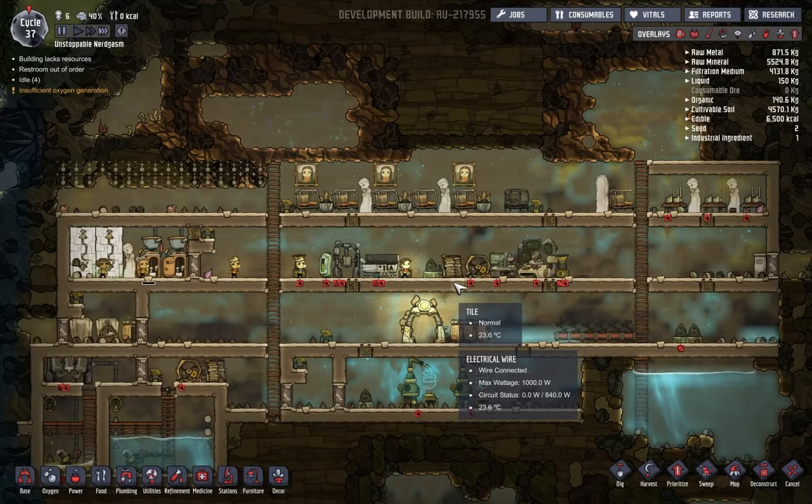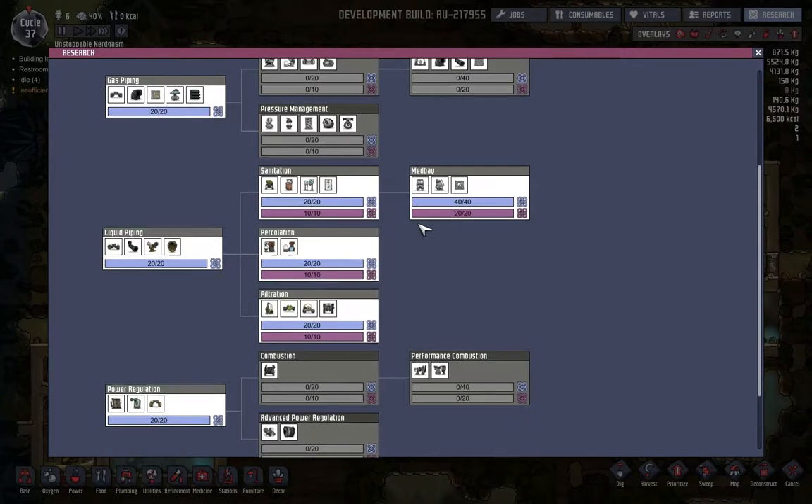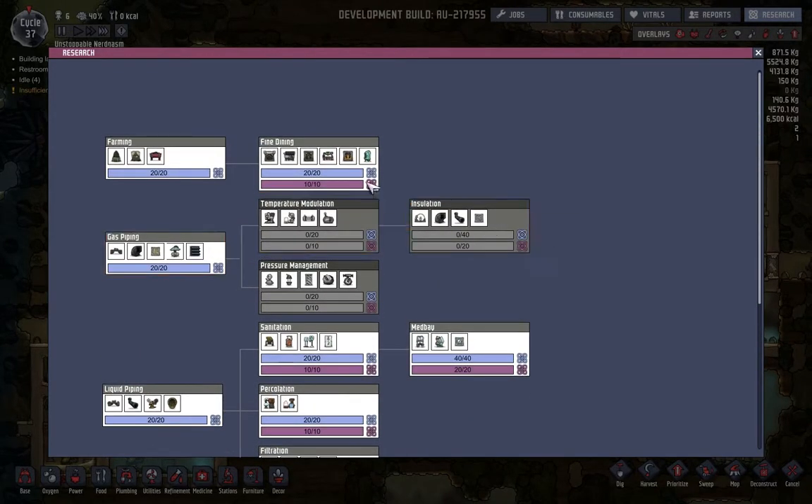Hey guys, what is up and welcome back to another fantastical episode of Oxygen Not Included. I did start paused - it's probably the same exact spot I left off from, but I wanted to point out that we now have the Agricultural update. I'm going to be opening up research because this is all the new stuff we have here, and we actually have a lot of this unlocked already. Some of the new things we'll find is the hydroponic farm.